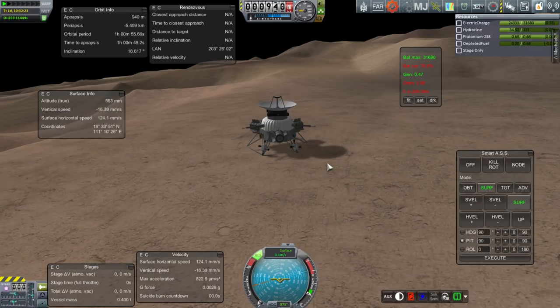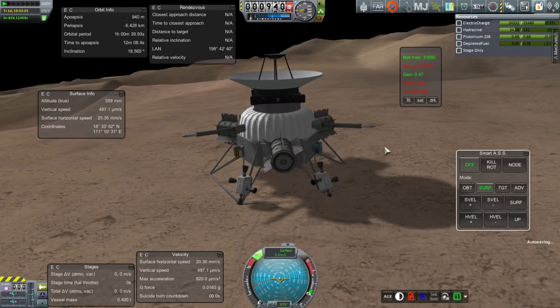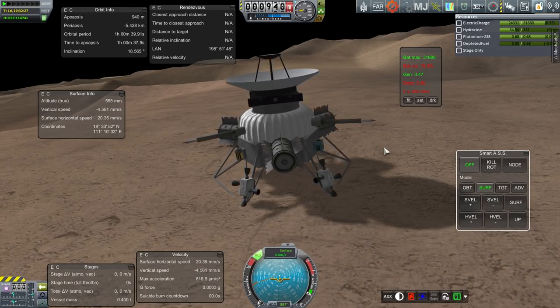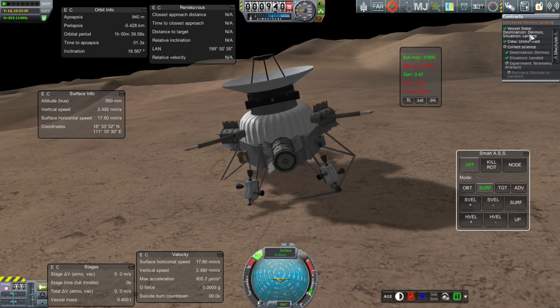RCS off. RCS can't go off like that — I'll have to just turn SmartASS off. And it looks like it's autosaving.